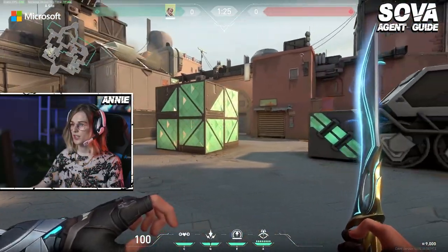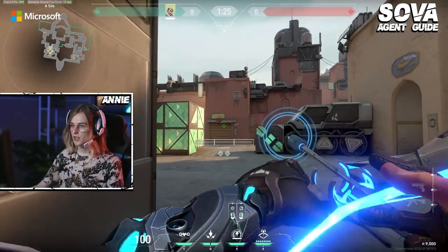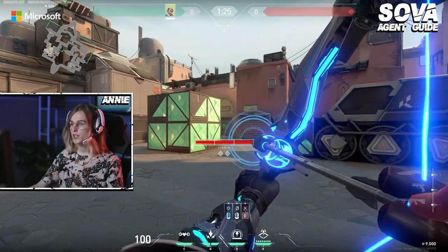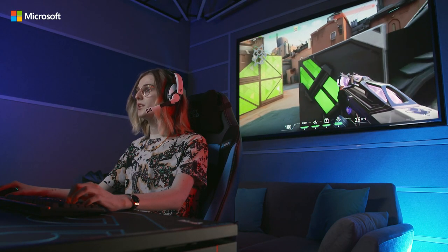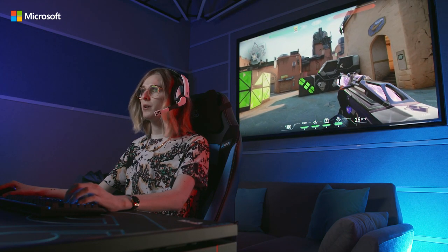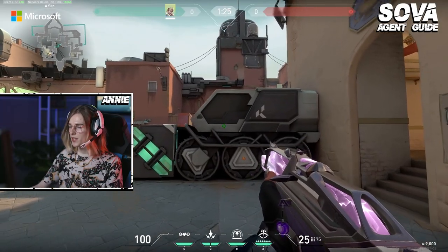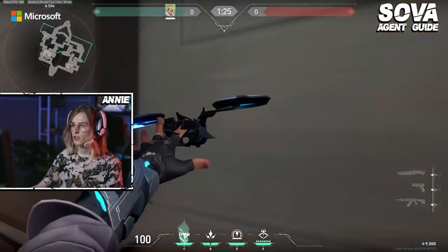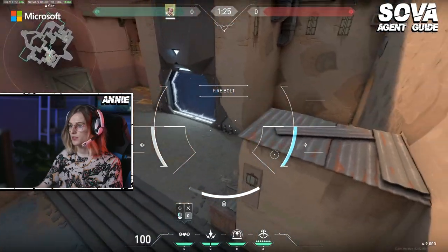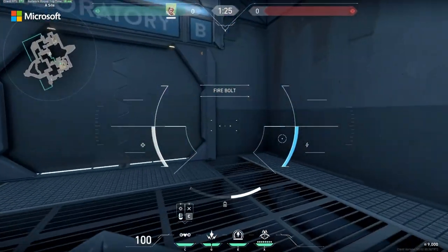It's really important that you focus on getting a lot of information with your dart early because it is a refreshable cooldown. When you would drone is if it doesn't scan anybody and you look at your minimap or listen to your teammates at B and they say there's nothing over there either. Then I would probably wait five seconds and then look to drone either showers or just up this truck right here. You can go down short, you can TP.